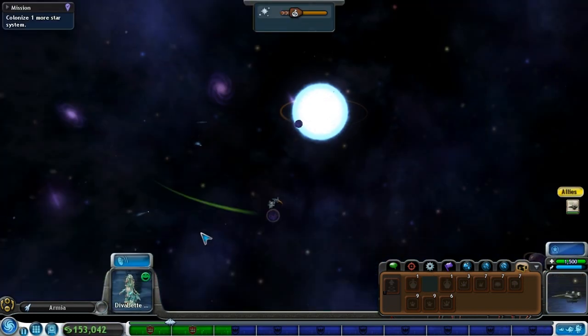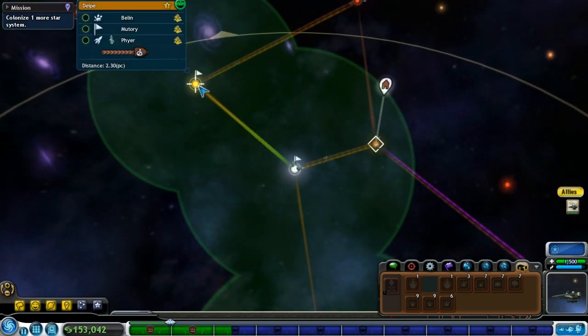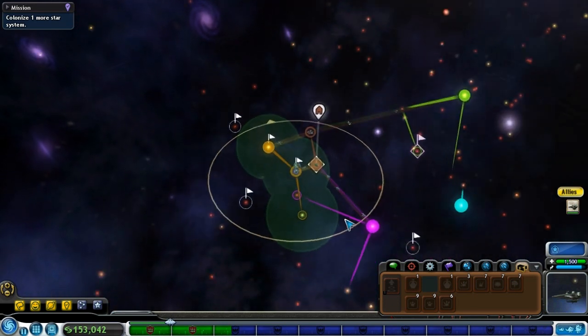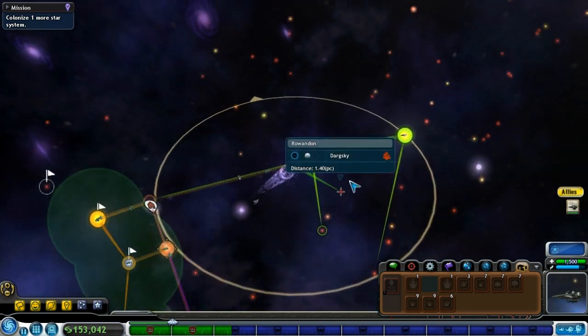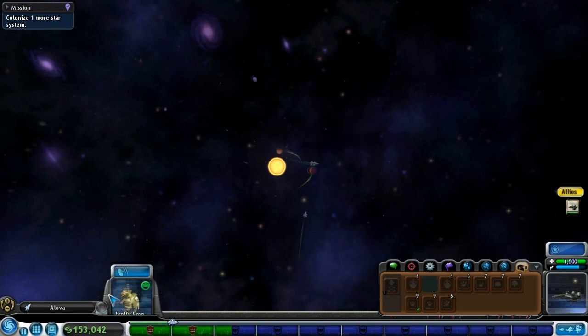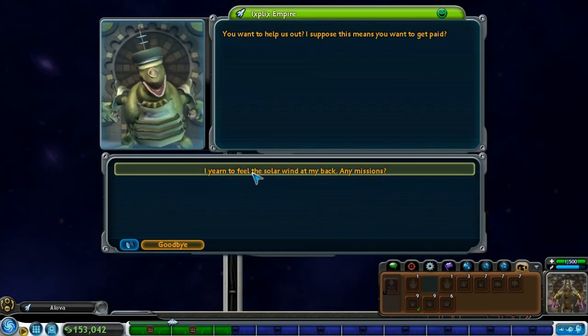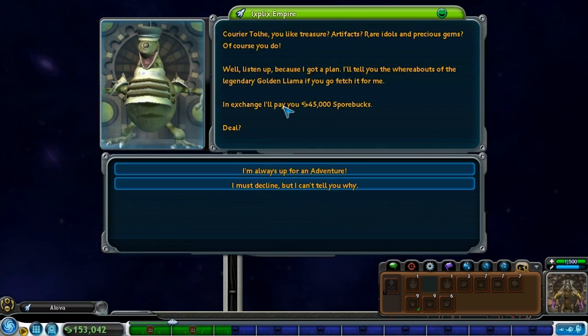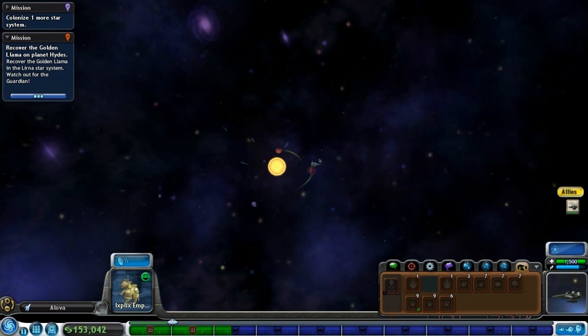Let's go see if these green guys want to give me a mission. Greetings, nice to meet you. Missions — ooh, 45. I'm always up for an adventure. Okay, got it, see you.